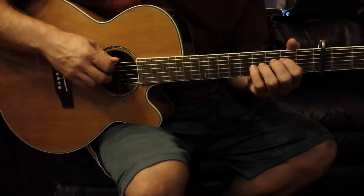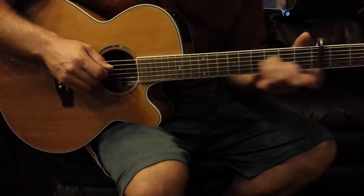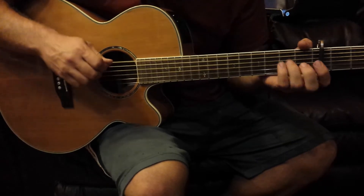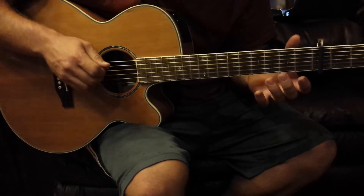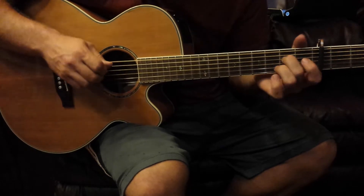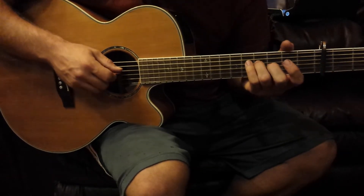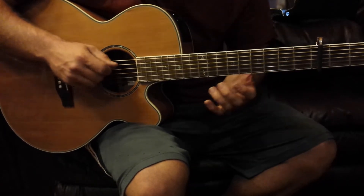Then he either hammers on or picks again up to the fourth fret, but I like the sound of sliding up to the fourth — it's whatever you prefer, they both sound good. So you hammer on to the second fret, then up to the fourth, then open on the fourth string from the top. Once you hit that open, you go back to the fourth fret, slide back down, and pull off to open.